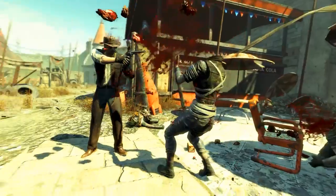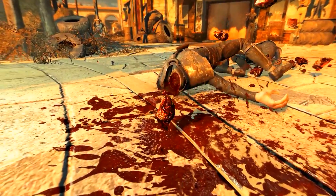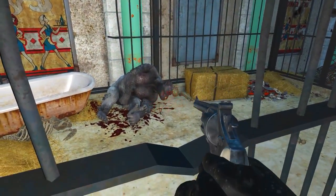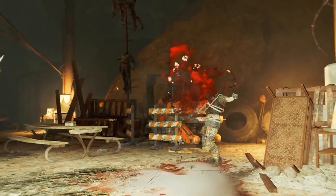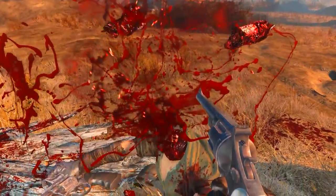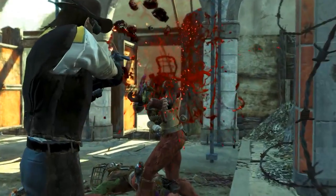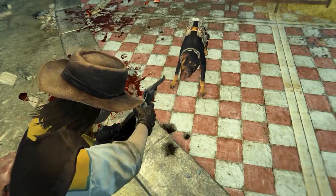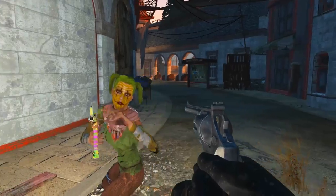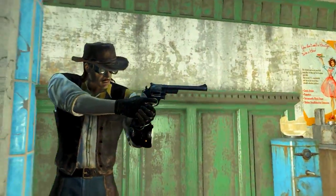There are only two Western Revolvers in the game — both of which I showed you how to get. If you missed the first one, the second is a guaranteed location so you'll be able to get at least one. The Western Revolver is commonly confused with .44 pistols as they look very similar and use the same .44 rounds ammunition. You will never find one with a legendary effect, which does give it a slight downside compared to a .44 pistol. But don't worry — it does make a comeback.